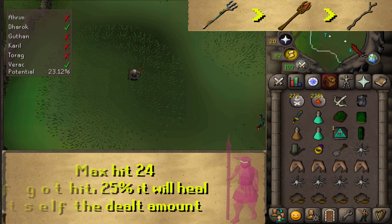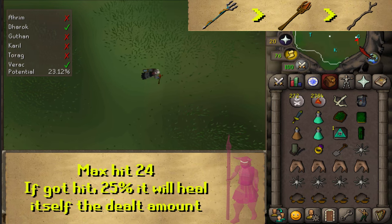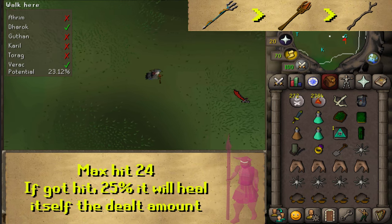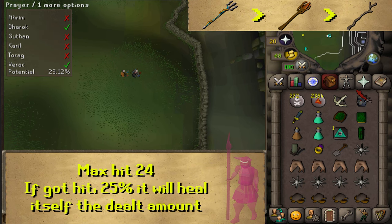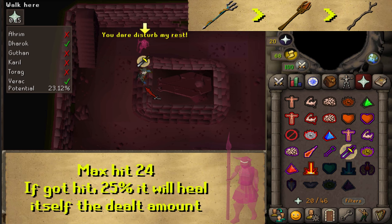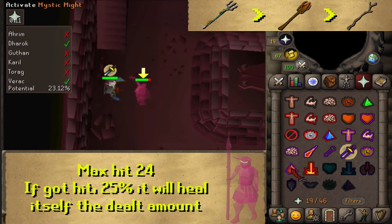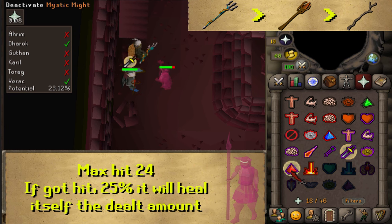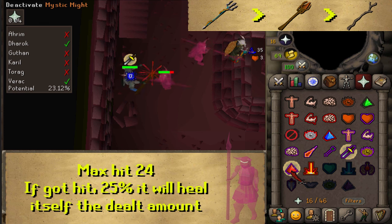Once Torag has been defeated, head to the southeastern mound — this is Guthan. Dig with your spade, use Protect from Melee, search the Sarcophagus, and kill Guthan. Guthan's special attack is that there's a chance he will heal the damage he deals to you.